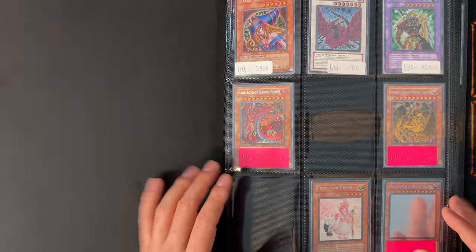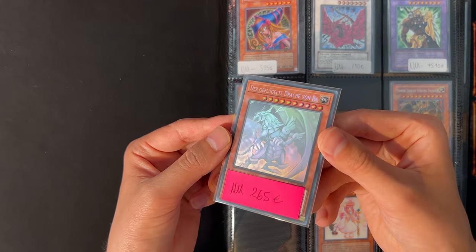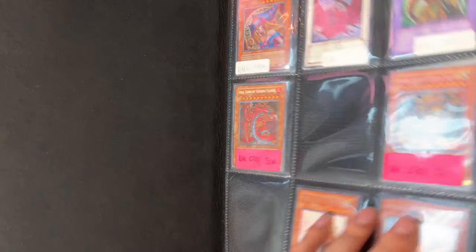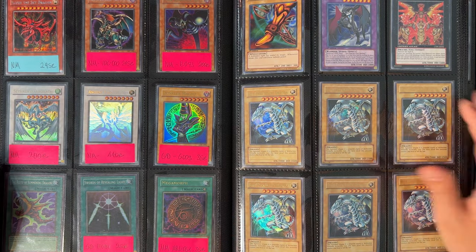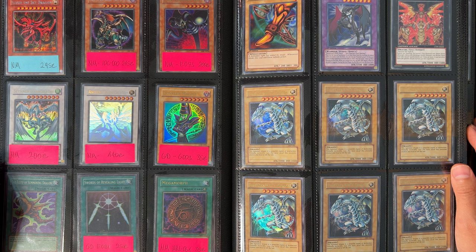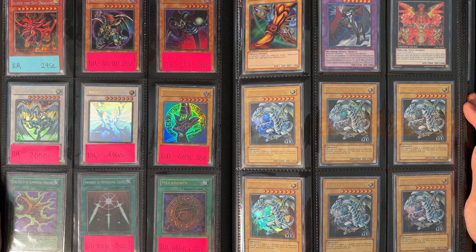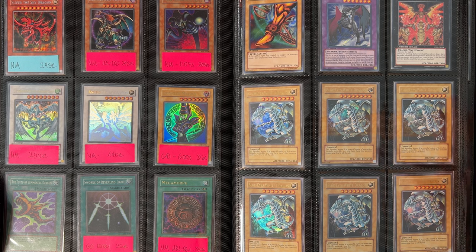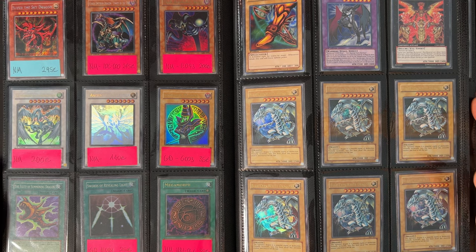We have a German Winged Dragon of Ra from LED7 here, which I have for sale. All these cards are also on my Card Market, so you can check them out there as well. This is for TCG though. These are basically just leftover cards from my TCG collection — I'm slowly but steadily removing them as I'm fully focusing on the OCG.